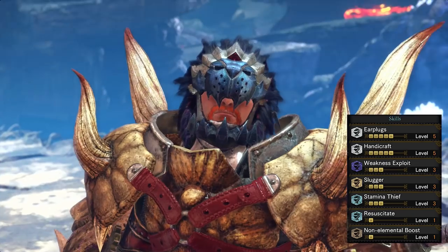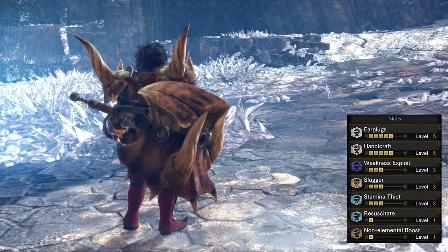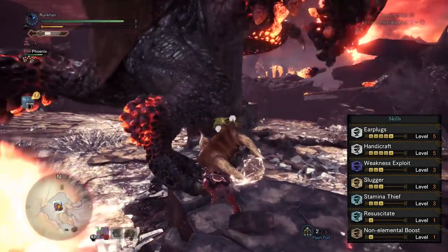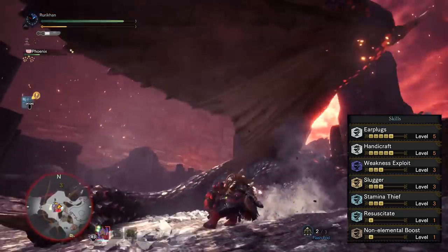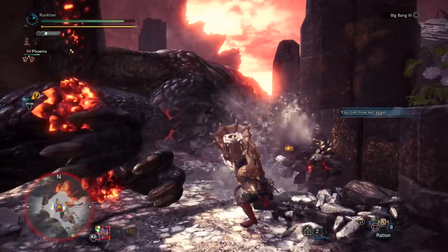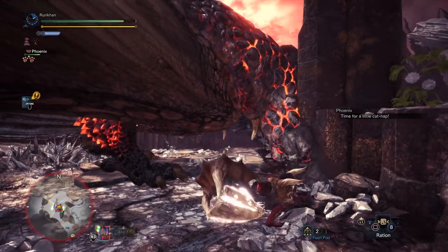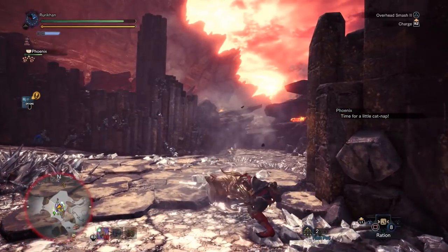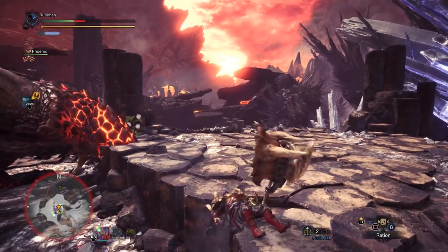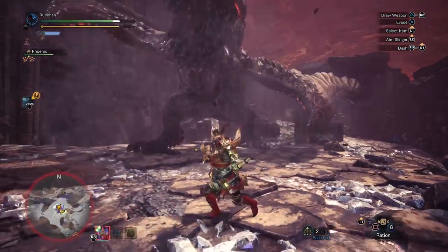Looking at the final build, we have Earplugs level 5, Handicraft level 5, Weakness Exploit level 3, Slugger level 3, Stamina Thief level 3, Resuscitate, and Non-elemental Boost. In my opinion these are some of the most important skills for hammer. I know some people will say you'd do better with Attack Up and other skills, and that earplugs aren't essential — but this is a set of skills I really enjoy as a hammer user. It's going to knock down monsters left and right.